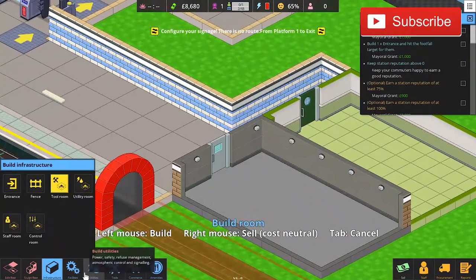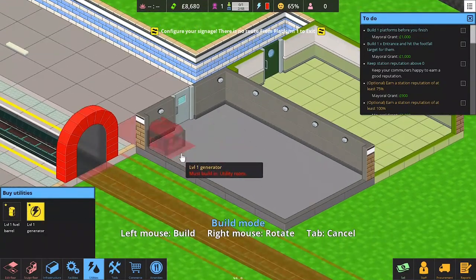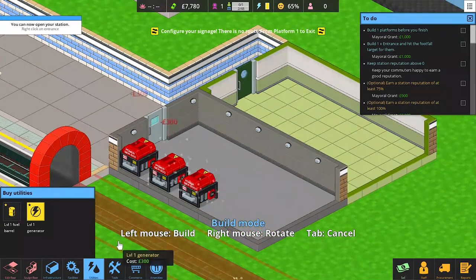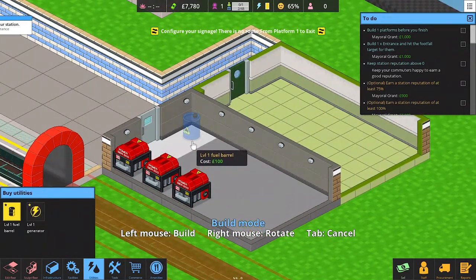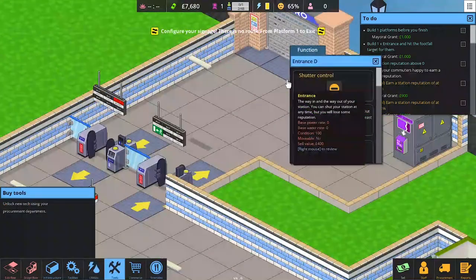Inside the utility room, a simple generator will do. Build as many as your money allows — three is good. Don't forget the barrels; one barrel is enough to start.